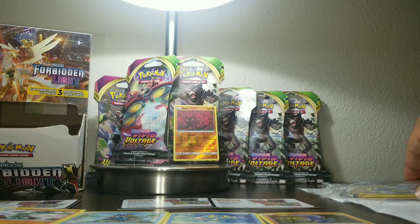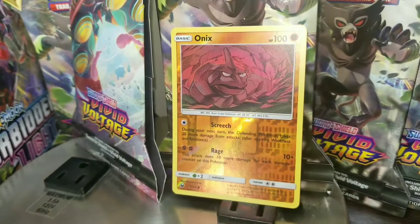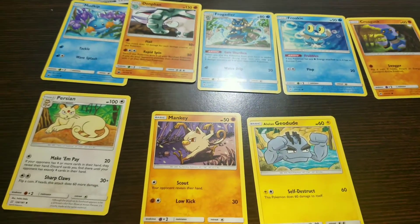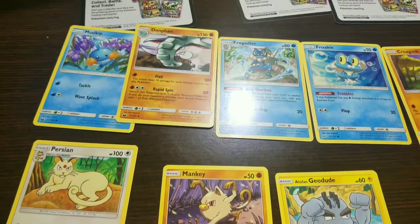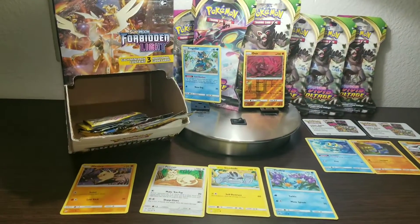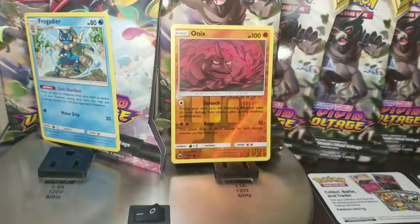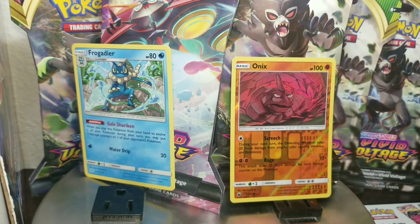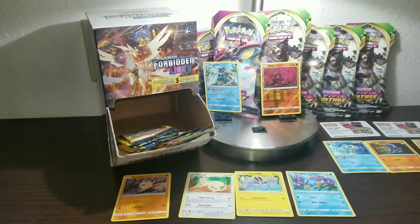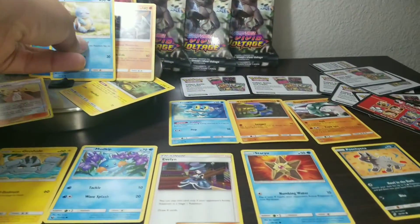So far we've pulled three dollars' worth, and the only notable one is the reverse holo Onix. Reverse holo Onix is the only good pull so far from the first three dollars spent. I like Persian and Manky — Frogadier looks cool too. We'll see how the cookie crumbles. From the first three dollar packs we got a reverse holo Onix and a Frogadier, and we still have many more Family Dollar dollar packs to open.